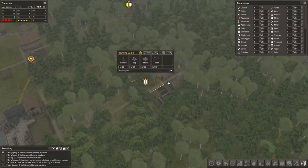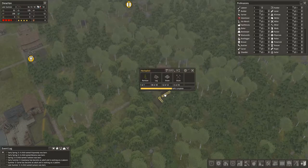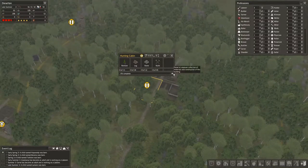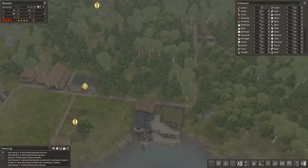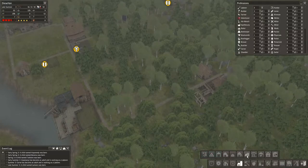The hunting lodge is 64 percent complete. Let's put this off pause too and get that started working. Then we'll also have a meat hut - a green silo, meat locker. Put a meat locker in.